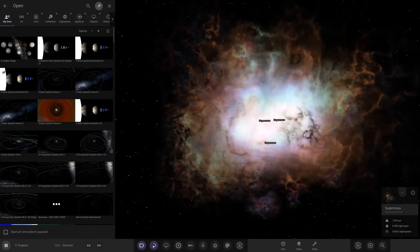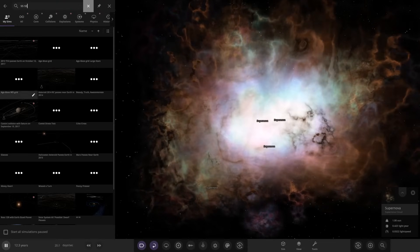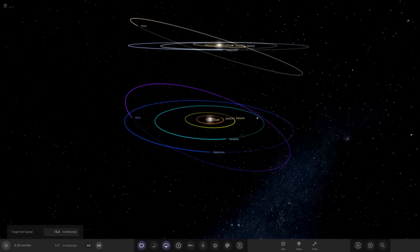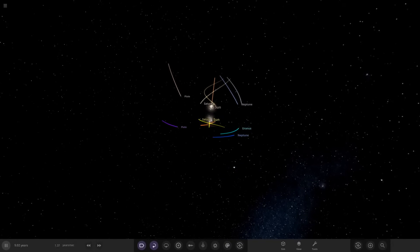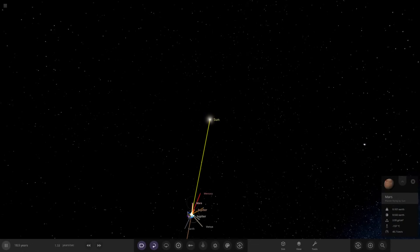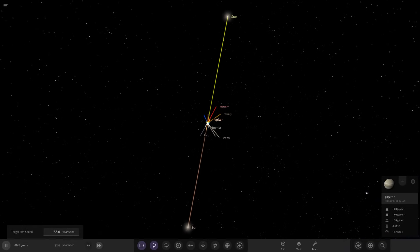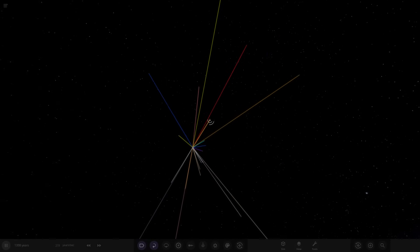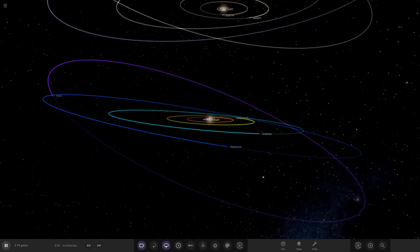Repeating the collision using the saved file: loading 'SSS' and running it again. This time they eject each other — probably because the simulation ran too fast, giving less accurate results. Running it a little slower this time should prompt the nova. You can see the system slowly bend out of shape as both suns converge.